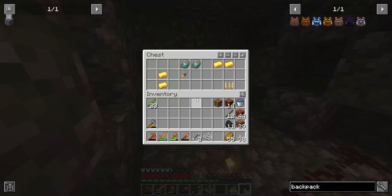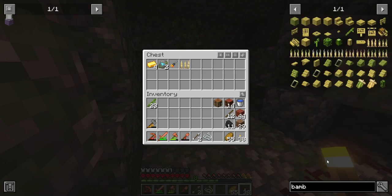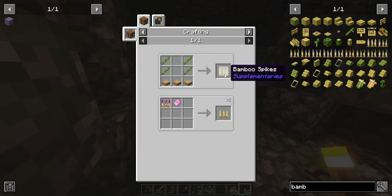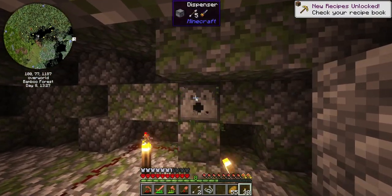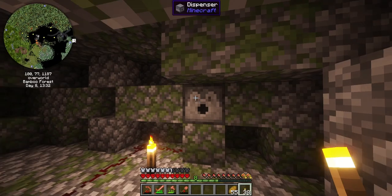That was scary. Let's see what's in here — bamboo spikes. I honestly probably don't need those. Ancient dart's cool. Armor trim's cool. Gold is cool. And I'm glad I checked in there — oh, and there's string for a backpack. Perfect.